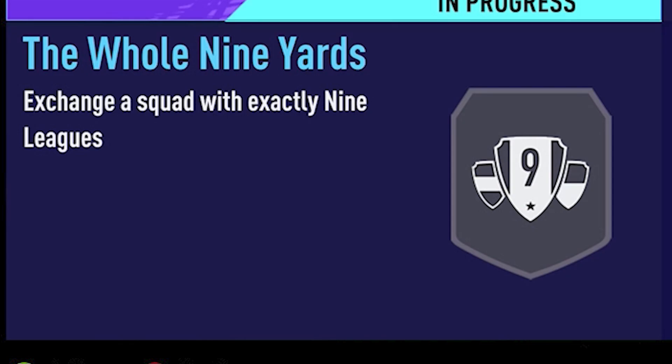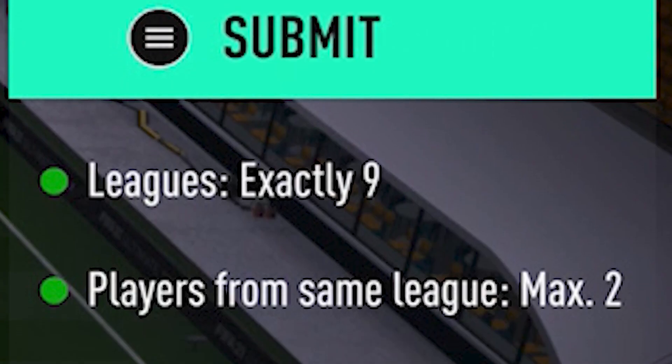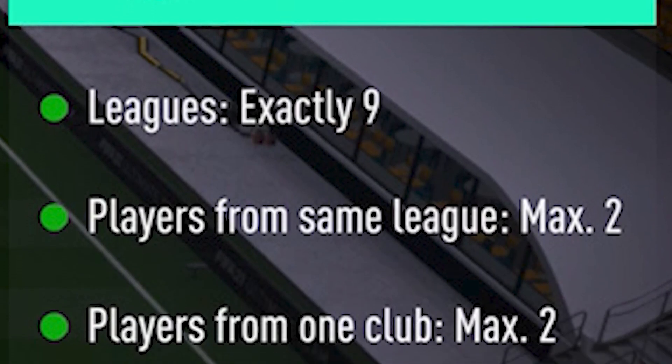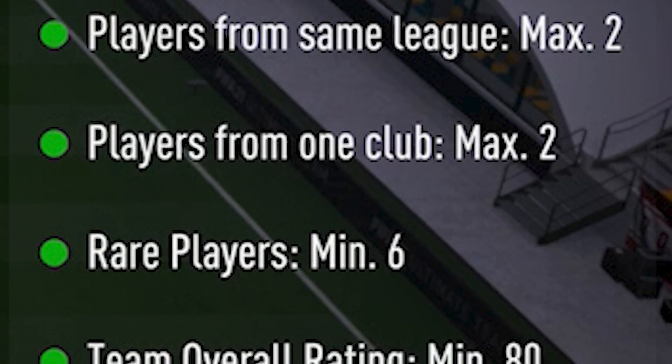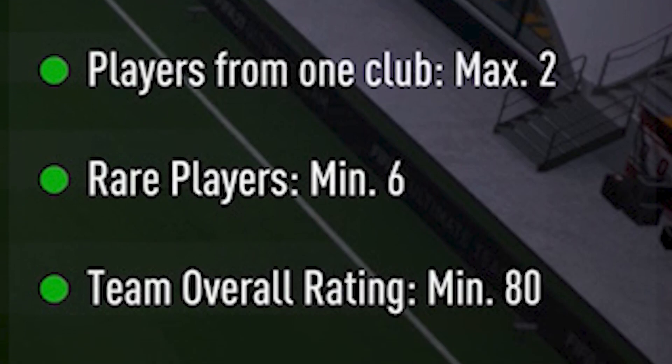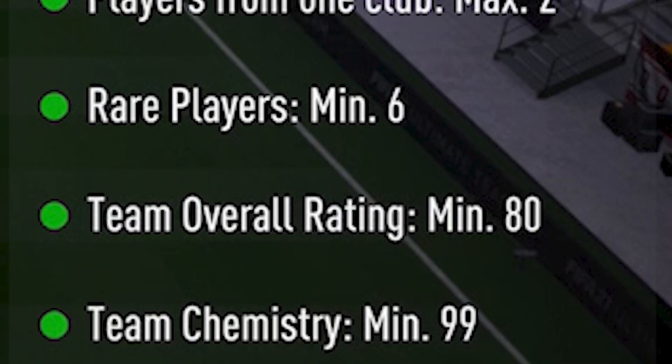The next SBC is the Whole Nine Yards. The requirements are leagues — exactly nine; players from the same league — max two; players from one club — max two; rare players — minimum six; team overall rating — minimum 80; and team chemistry — minimum 99.